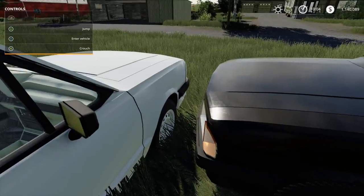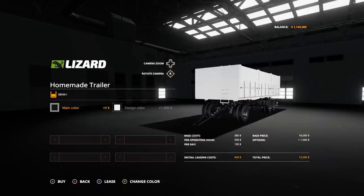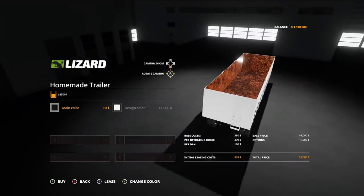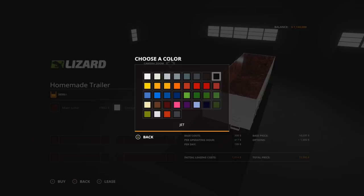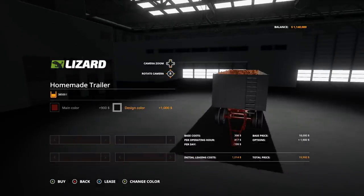Now the homemade trailer. It's $18,000, 11 slots, holds up to 38,500 liters, and can carry pretty much anything. The only downside I can see is it's a dolly trailer — and you know how much I love dolly trailers. Wow, look at the inside though. Main color is black or red, design color includes white. Pretty much any color looks good, but I just don't like dolly trailers.